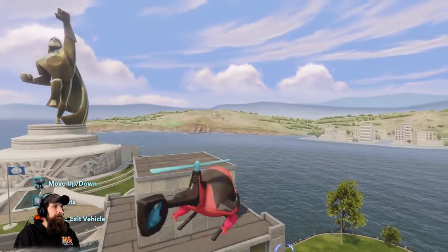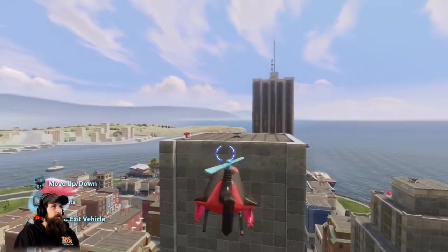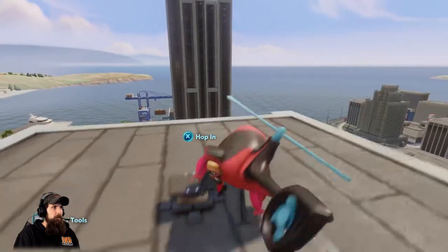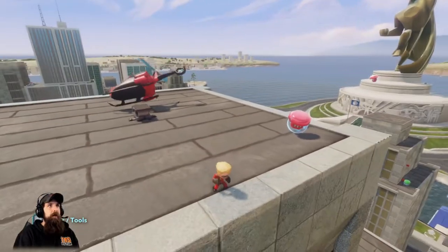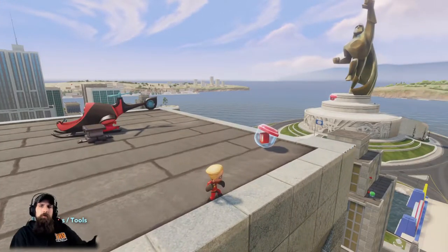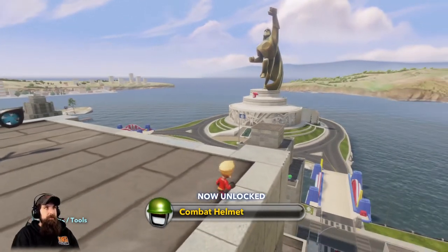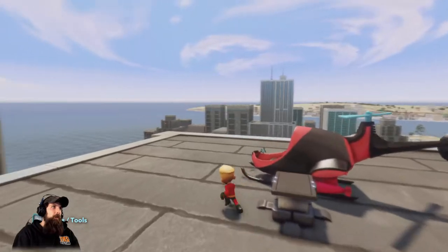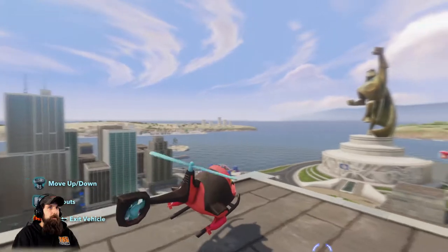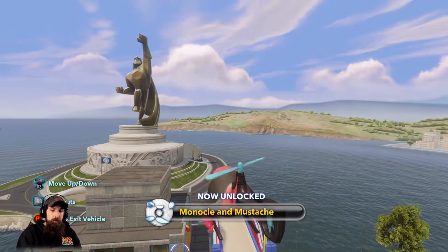Working our way through. The next one is right here — we're going to get out of the copter just so we get a good idea of where we're at. You see a bridge right there and we're about two skyscrapers back. This is going to be the Combat Helmet. And then you can see the one hovering right there — it's easiest to get in the copter and smack this thing right in the face. Boom — that will be your Monocle and Mustache.